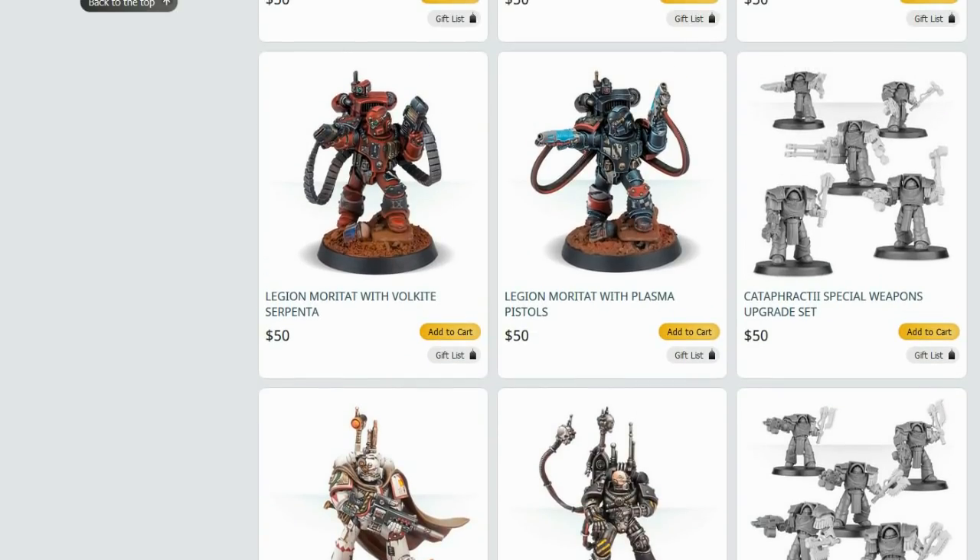Legion Moritats - whilst not outright broken, are not really worth taking right now for anyone. In theory you can take a fusion pistol in, say, Blood Angels, drop down right next to a tank and potentially kill it turn one. Of course you're throwing away a 100 to 160 point Moritat for the sake of it - and a lot of the time the vehicles you want to take out are going to be packing Armoured Ceramite anyway. Very limited reward.